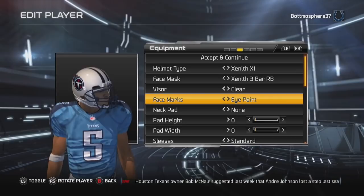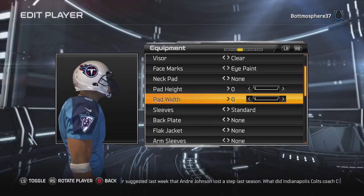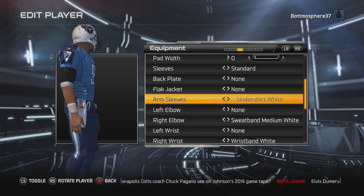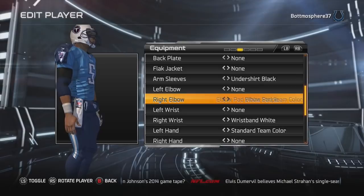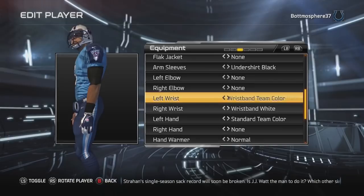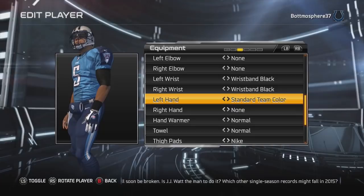Let's go ahead and get a clear visor because he did wear one some of the time. For face marks, we'll give him some eye paint — why not? Neck pad, no pad height, we'll keep it like that. Pad width is fine. Sleeves, we'll keep them up. No back plate. He did have arm sleeves — the three-quarter ones. That one looks nice. He did not have anything on his elbows, so we'll keep that at none. On his wrist, he did have wristbands, so let's go ahead and put those on — black looks good, we'll keep it like that.